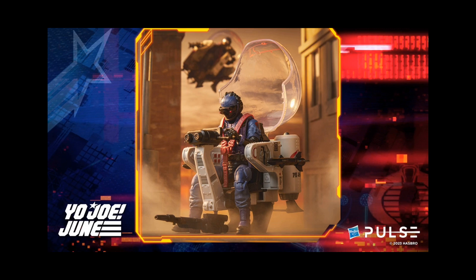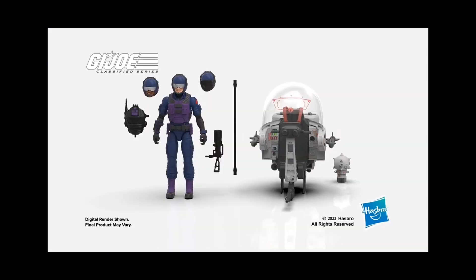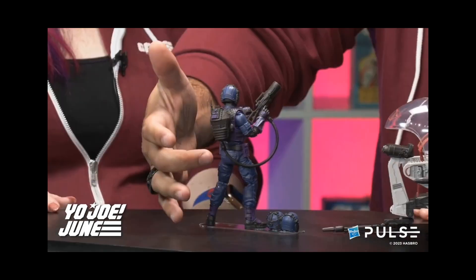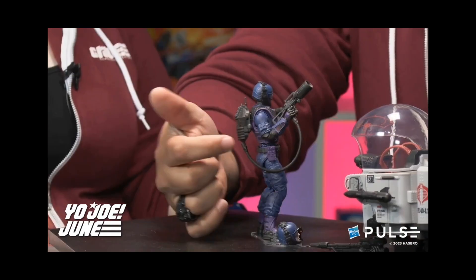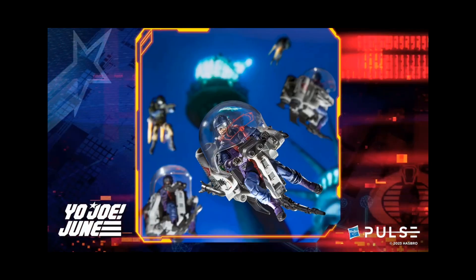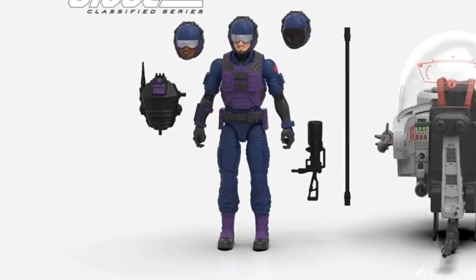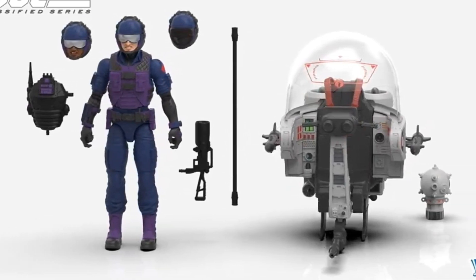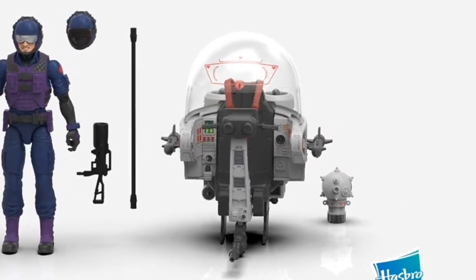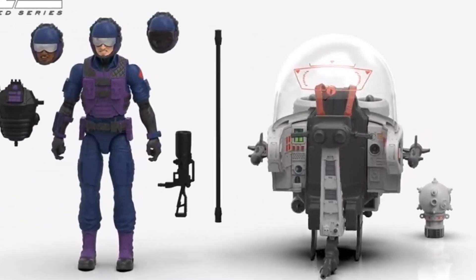Next up we have the Hasbro Pulse exclusive Trouble Bubble with the TeleViper — a good looking figure and vehicle at $54.99. I think it comes with enough accessories and enough of a switch-up to warrant the $54, especially at today's prices. The TeleViper gives you three different figure options: a Caucasian TeleViper, an African American TeleViper, and one with almost a VR head scope where you don't see the face at all — just a VR mask, almost like a flight simulation to help you see and fly accurately.